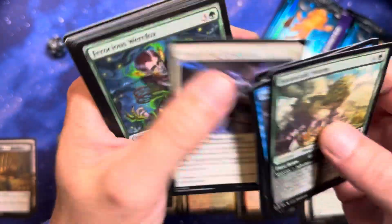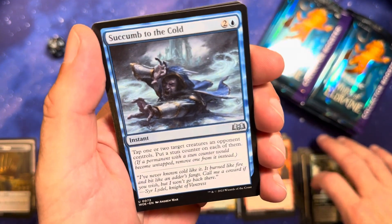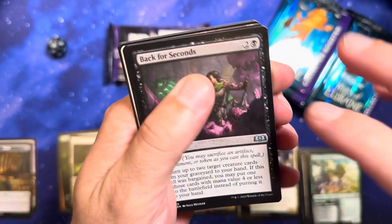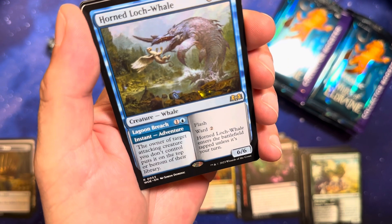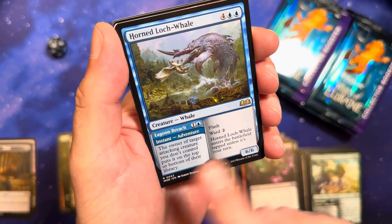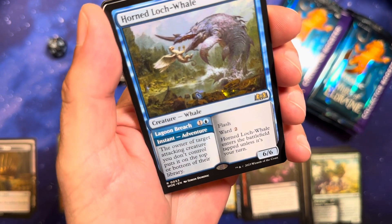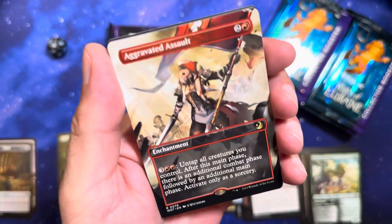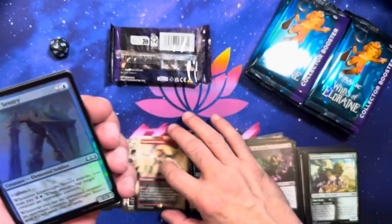I always take a lot of time to build a sealed deck. I've got to lay them all out, look at the mana curves, figure out what I want to do, see what kind of big creatures I have — because that seems to work well in this set. Like a 6/6 Flash with Ward 2, that's pretty good. Owner of target attacking creature you don't control puts it on top or bottom of their library, and then a 6/6 Flash creature. Ooh, Aggravated Assault — I think that's one of the good ones.